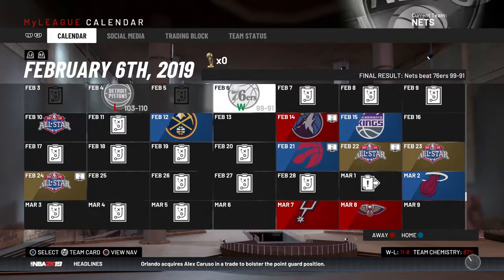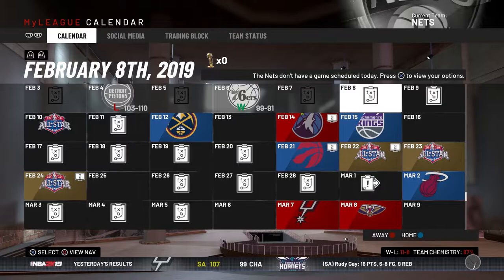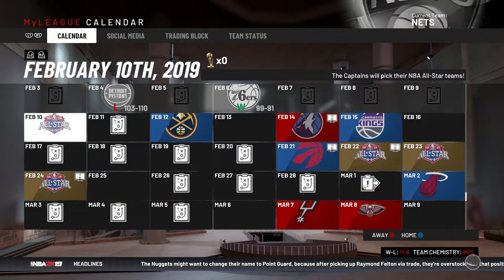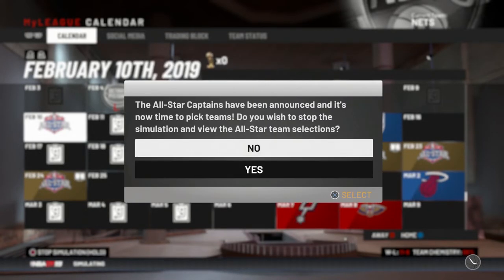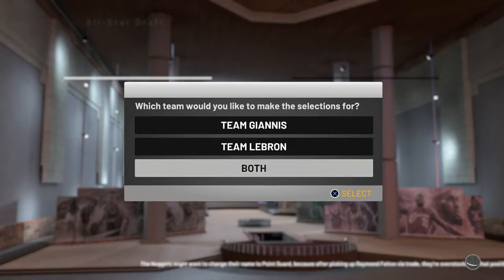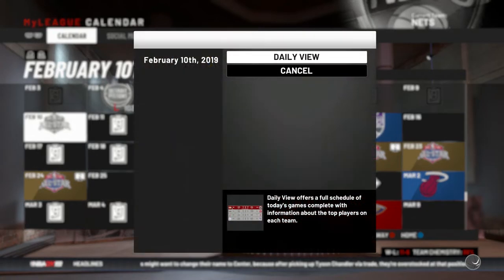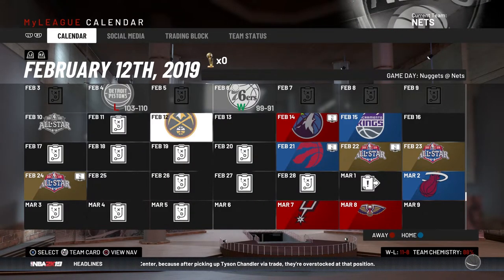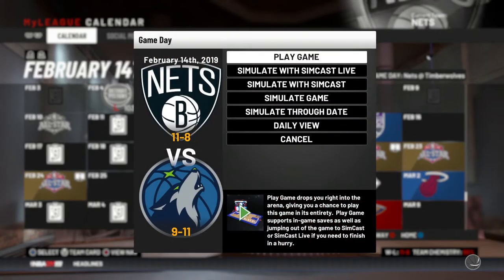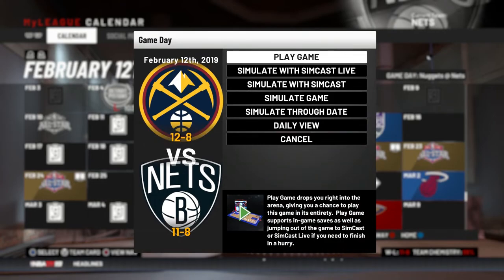That's actually the last game before the All-Star break. So we're going to fast forward — I want to play against the Timberwolves, but actually the Nuggets are 12 and 8, so I'm going to play this February 12th game against the Nuggets instead. They're playing pretty well this season at 12 and 8, and we're 11 and 8, so very similar records — that's going to be very interesting.